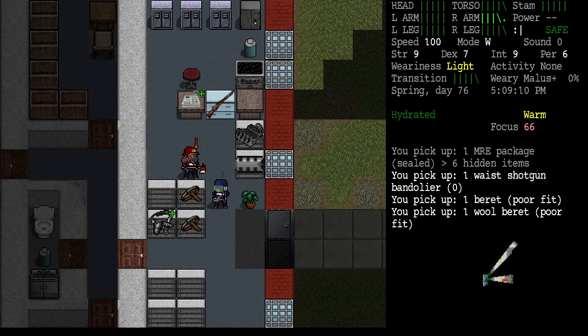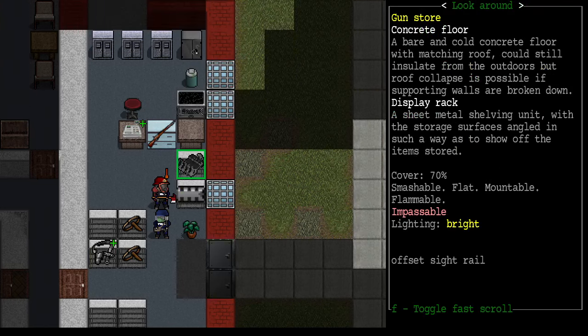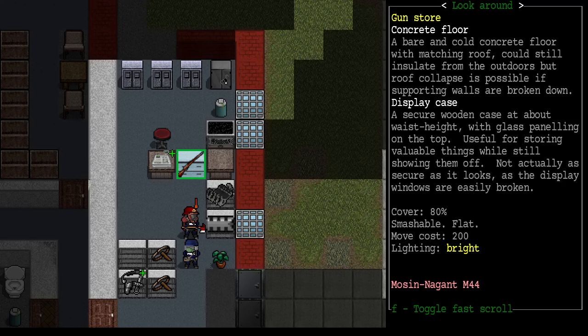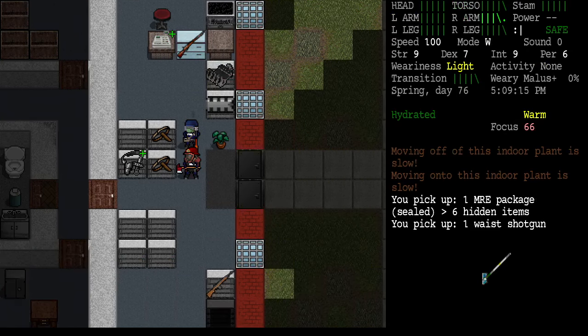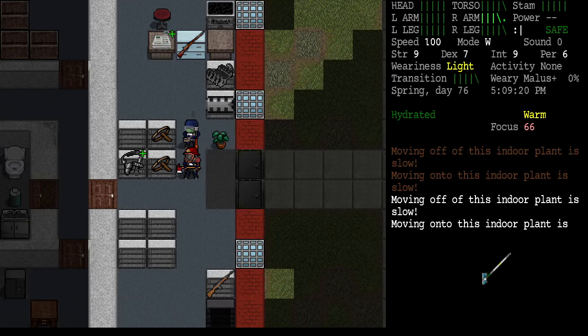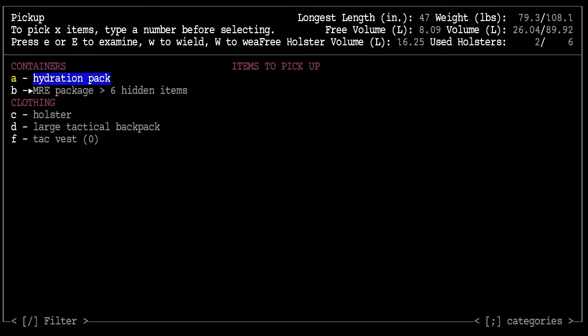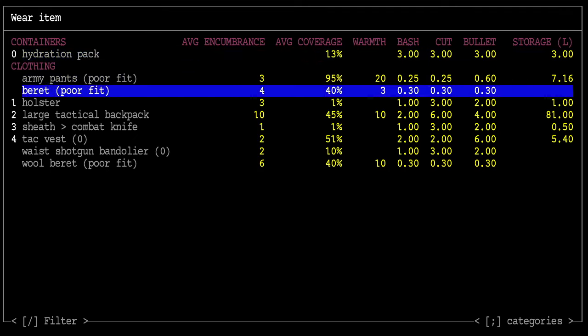Is this a bear trap? There's an offset sight rail and Mosin-Nagant M44, plus a muzzle brake — some gun mods to look at. Another MRE package. Large tactical backpack — hmm. I'm going to grab that. Some items were not picked up.